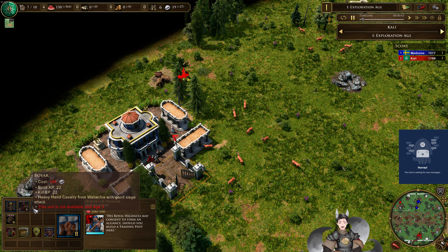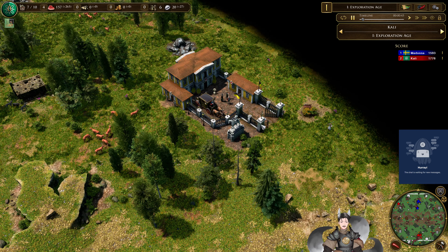Greetings everyone, Angride here. Another H-Pars 3 replay. It's on the south side as the red Hosua. We have Kali. It's on the north side as the blue Swedes. We have Madonna.